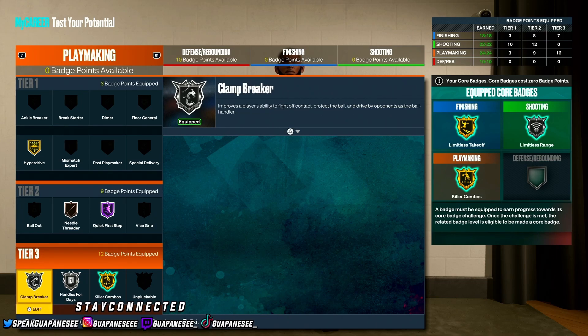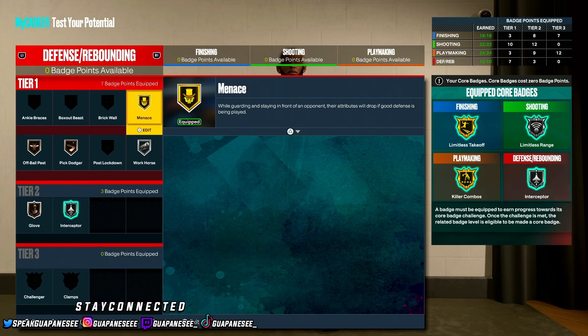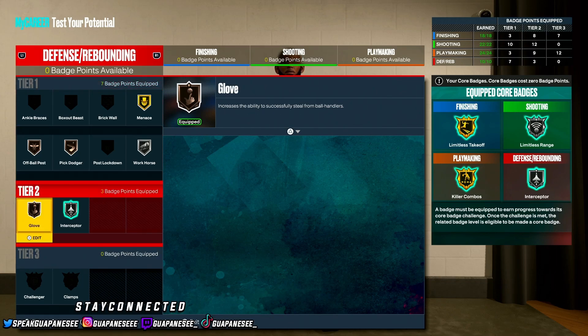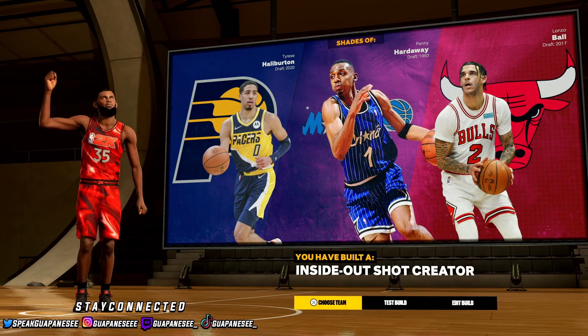For defensive badges: Tier 1 Gold Menace, Silver Workhorse, Bronze Pick Dodger, Bronze Off-Ball Pest. For Tier 2 badges: Bronze Glove, then core your Silver Interceptor. That's all you need for these badges.